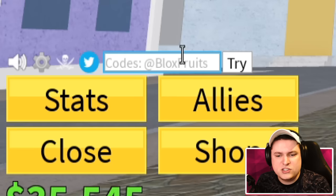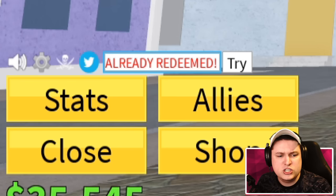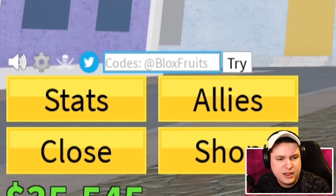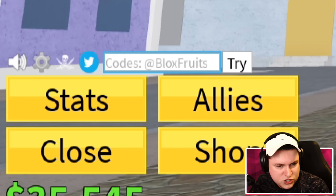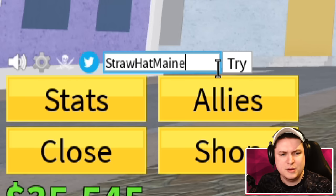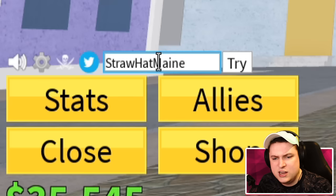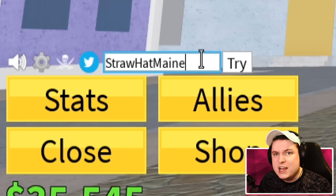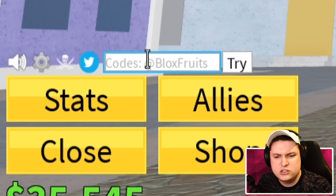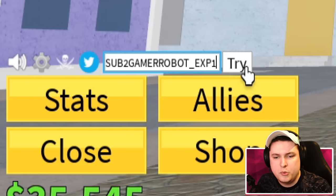Code 'sub to newmaster123' gives 15 minutes of 2x EXP. Code 'sub to official newbie' gives 20 minutes of 2x EXP. There also appears to be two versions of the straw hat main code - one all caps and one not - so codes may be case sensitive. If something's not working, try different capitalization. Code 'sub to gamer robot underscore xp1' all caps gives 30 minutes of 2x EXP.